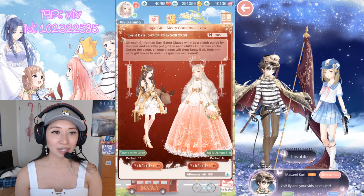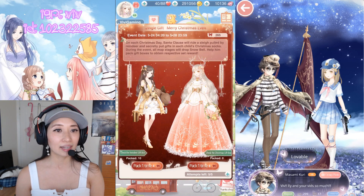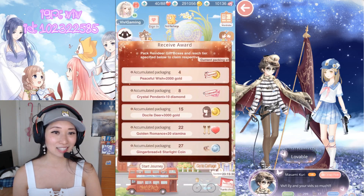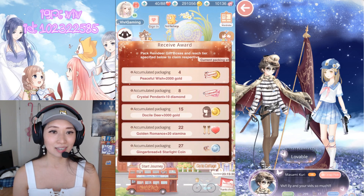Once you get your ribbons, you pack boxes. The reindeer suit takes four ribbons and the Christmas Eve suit takes six ribbons per pack. Then when you pack to certain milestones, you get parts of the suit. Unfortunately, this is what I dislike most about it — you don't get to choose the order you get the items in. Each milestone will get you an item and either gold, stamina, starlight coins, or diamonds.